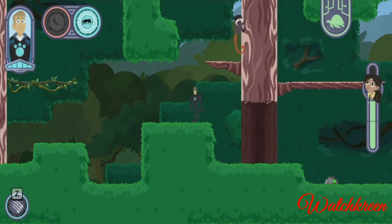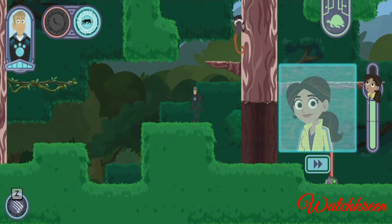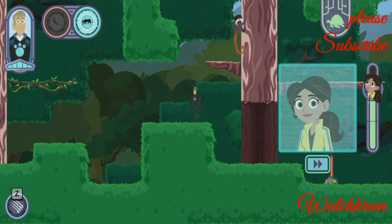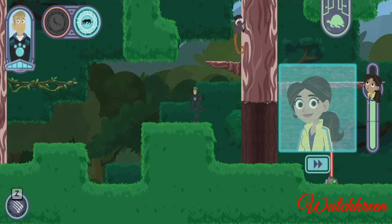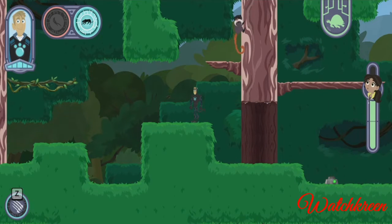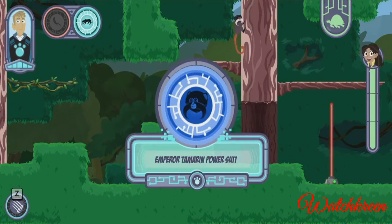This emperor tamarin is hanging on to the side of that tree. Tamarins are very good at navigating the rainforest through the understory and canopy, using their hands and feet to climb between the branches. Perfecto — almost there! An emperor tamarin power suit!